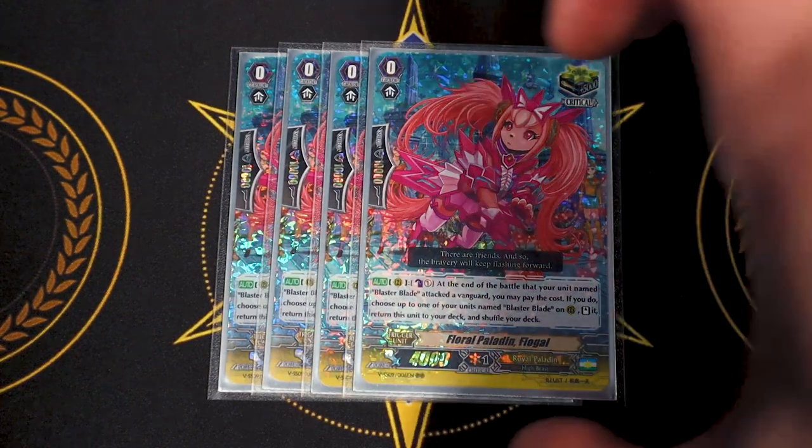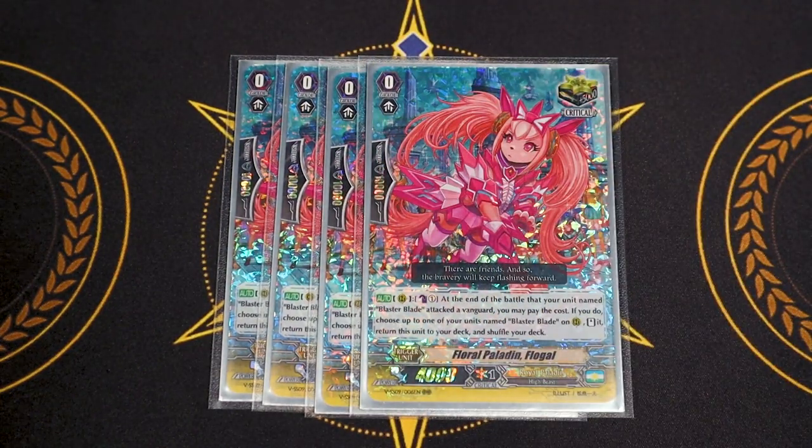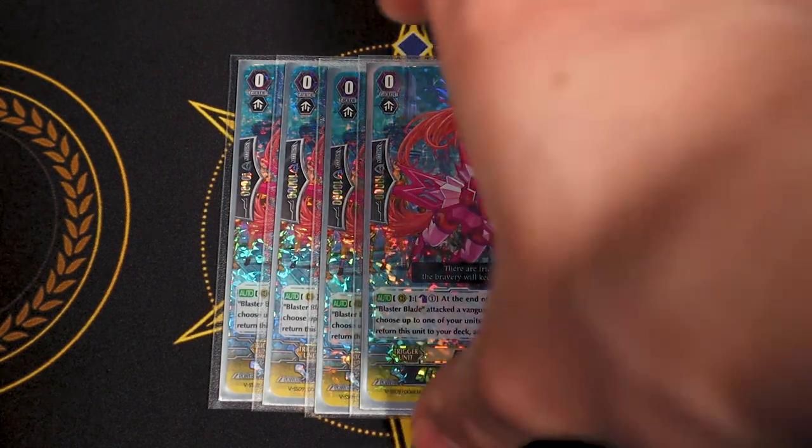Four copies of Floral Paladin Flogal. It's a 5k trigger with 10k shield from the G-era. Its skill is at the end of the battle that your rear guard named Blaster Blade attacked a Vanguard — Counterblast 1, re-stand your Blaster Blade rear guard, then put this back into your deck. If you have a board full of these, you can keep re-standing Blaster Blade over and over. That's why you want to stack force markers on one circle so Blaster Blade swings for huge power repeatedly. It's also a crit, and crits win games.